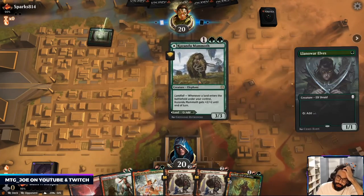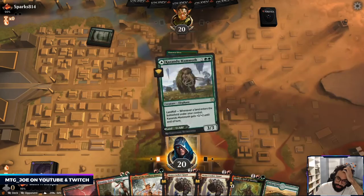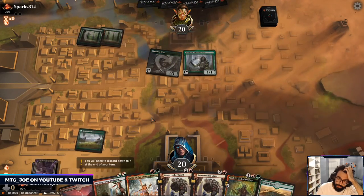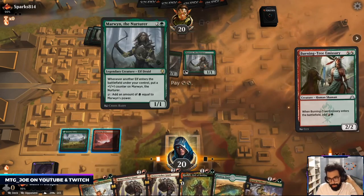And I think we might want just a straight way to exile graveyards other than the Ooze. This will probably be Burning Tree, stomp the elf.